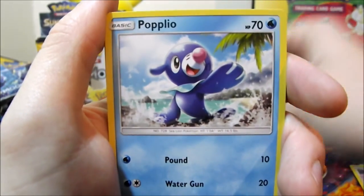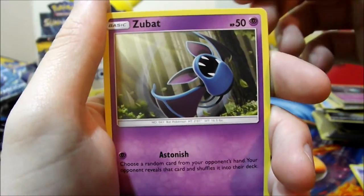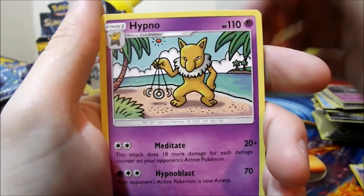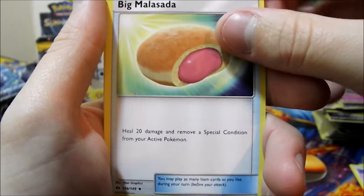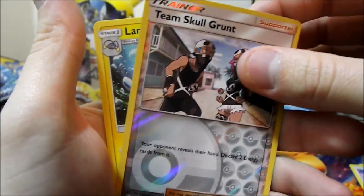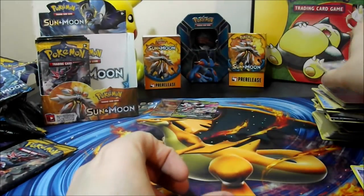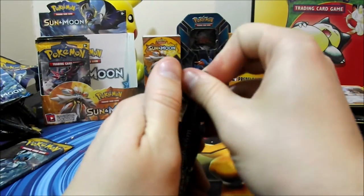Sixteenth pack: Wimpod, Popplio, Growlithe, Grubbin, Zubat, Steel Energy, Hypno, Big Malasada — looks delicious — Steenee, a reverse Team Skull Grunt, and a Lanturn rare. I've already pulled one of those — I think it was the first or second pack. All right, last two packs of this first half!